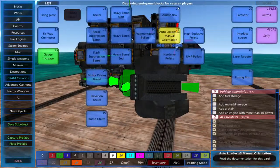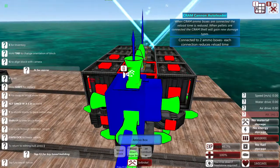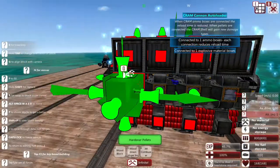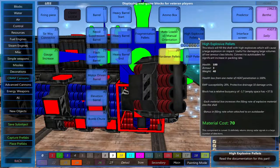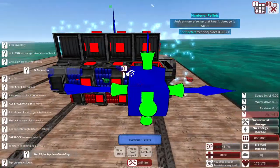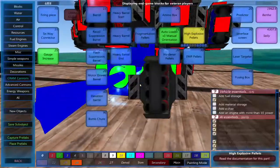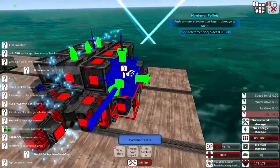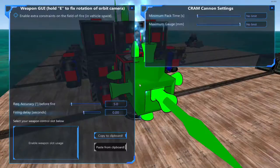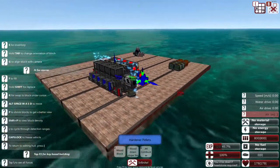Now we need some ammo boxes — place them down, and remember to mirror with N. Now we need some high explosive pellets and also some hardener pellets. High explosive pellets make the bullets explode, and hardener pellets increase armor piercing, which is useful. Press Q on the cannon and set required accuracy before fire to minimum, because it makes it a lot more accurate.